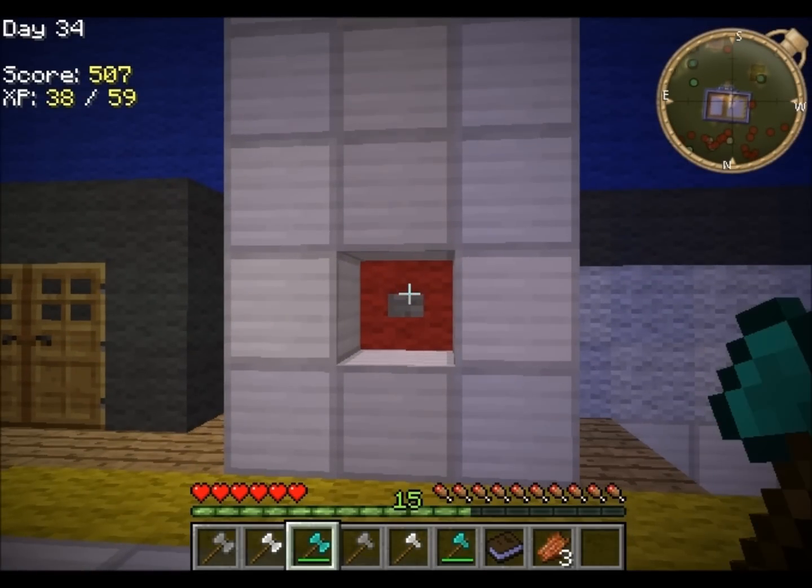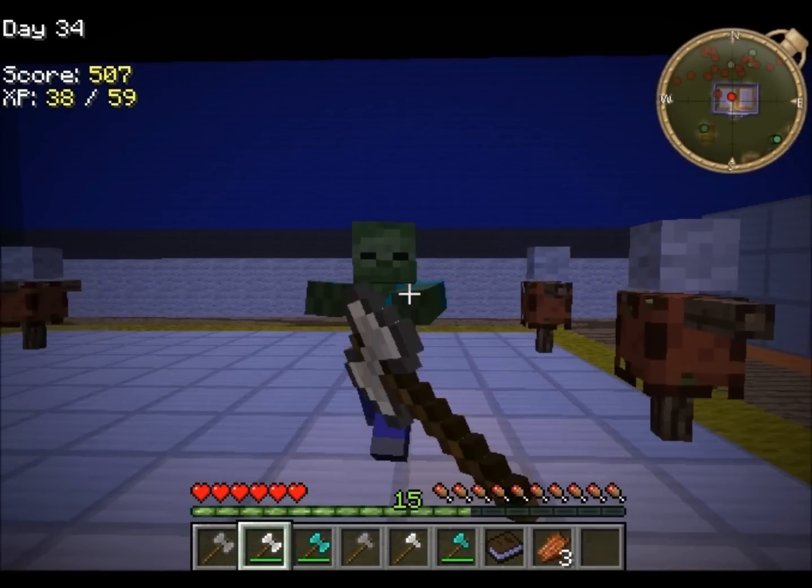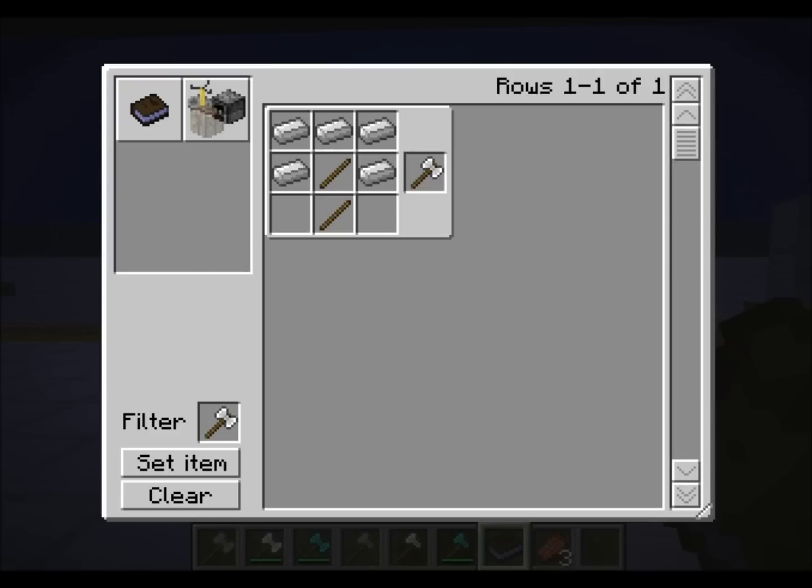That's really all there is to say about the damage. They are fun to use. The crafting recipe looks like this: two sticks, as if you were making a normal tool. Then it's like an axe on both sides — one, two, three like an axe here, and one, two, three like an axe here. It's actually also like making an iron helmet, just with two sticks on the bottom. Weird how Minecraft works.